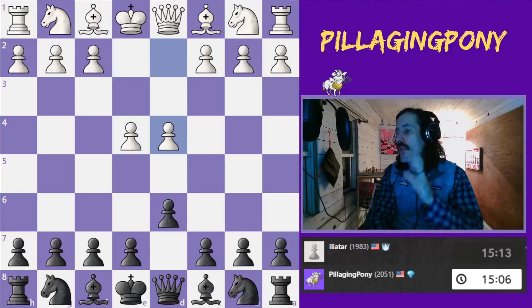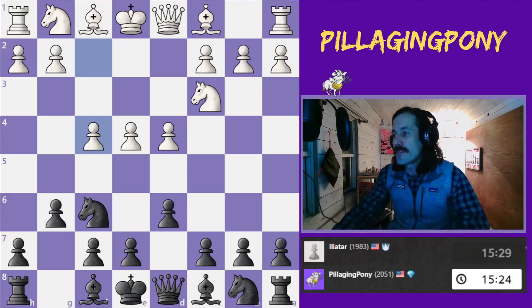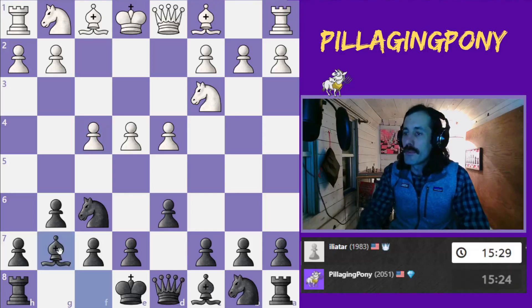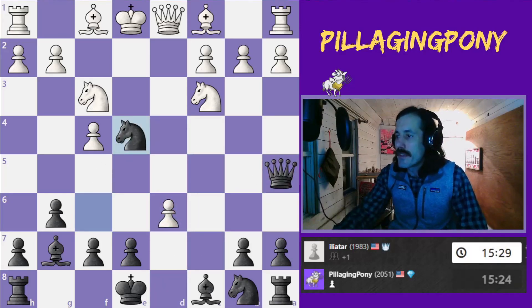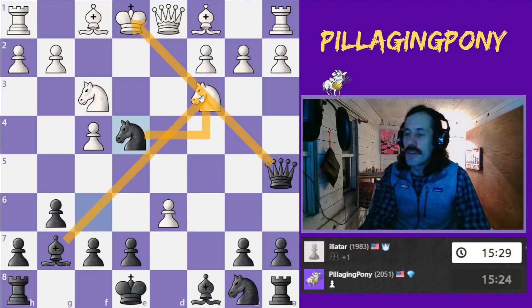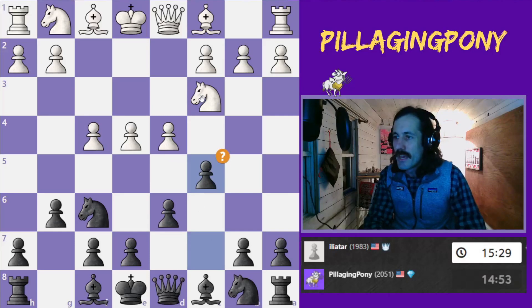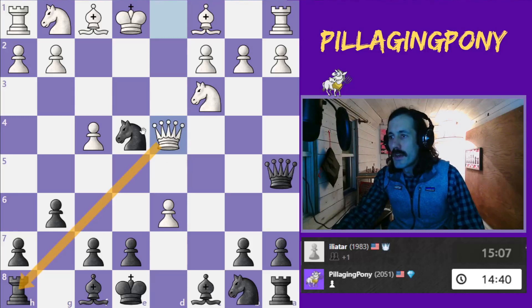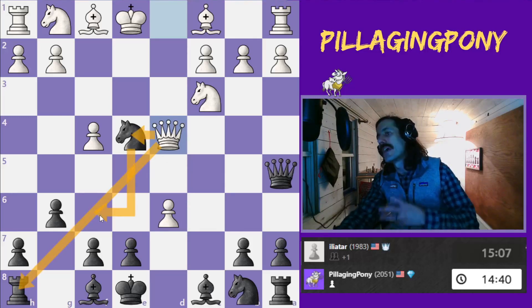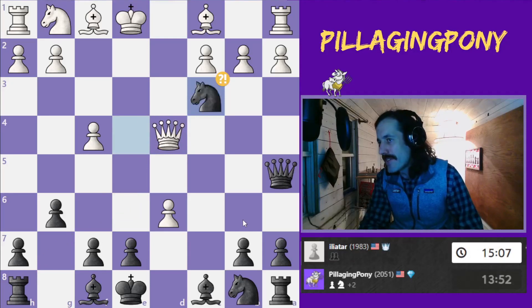This game opens with the Pirc. I have an opening video on that and my opponent plays the Austrian attack. I don't take my own advice in that video. The advice is to move your bishop and then strike back with c5 before you castle. You end up getting this pinned knight. It's pretty fun even though you've given up a pawn. Instead of following my own advice, I kind of mess up and get a little bit ambitious. It doesn't quite work out because my opponent is able to fork my rook and my knight.